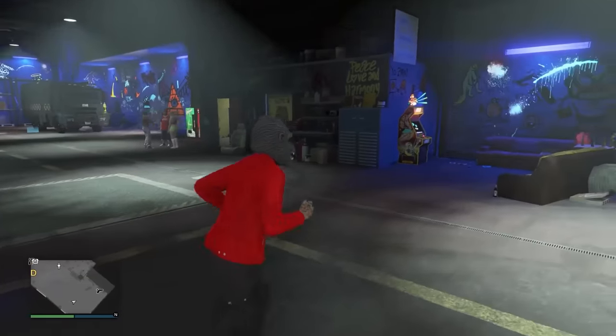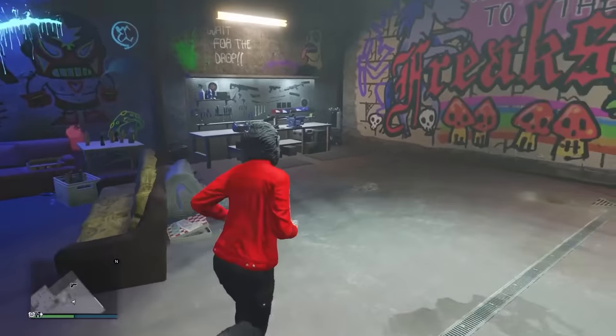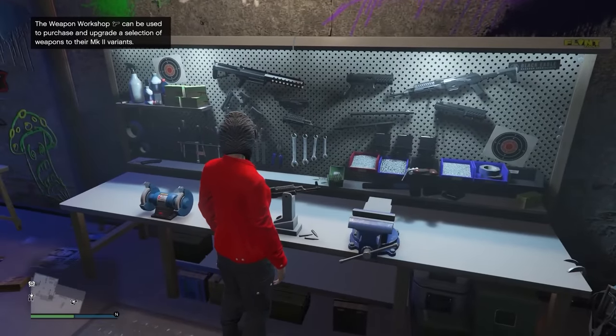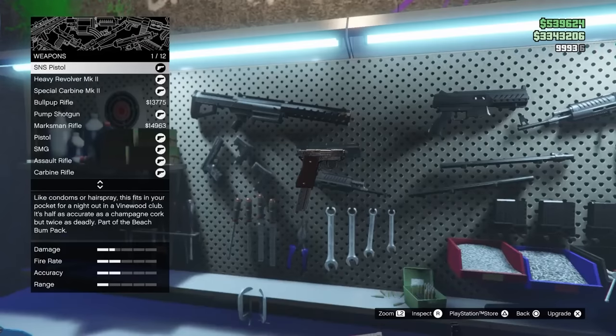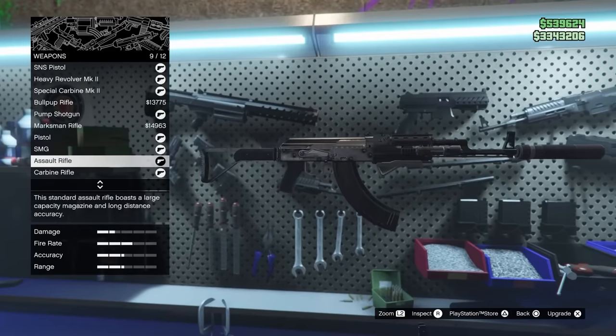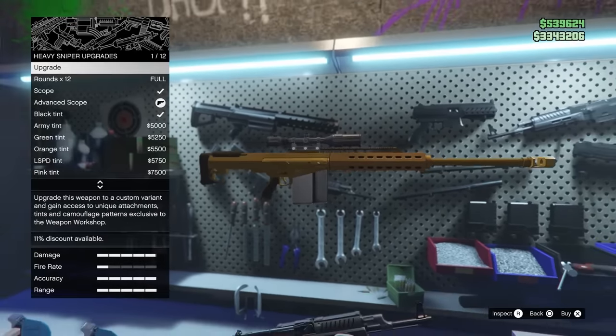If you don't have a weapon workshop — which you probably won't because you're a low level — once you've done one of the first Dose story missions, you can actually just go over to the Freak Shop where Dax is, and there's a weapon workshop you can use in there for free. This is pretty helpful because it can actually help you get some higher level weapons that you would normally have to reach a higher level to unlock.